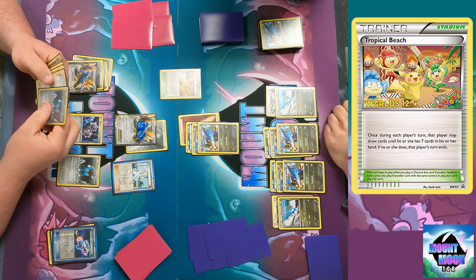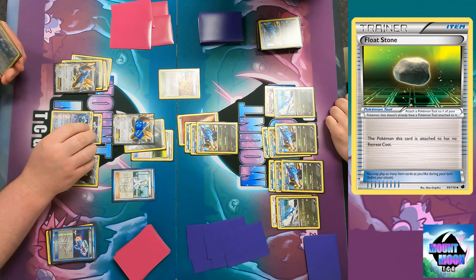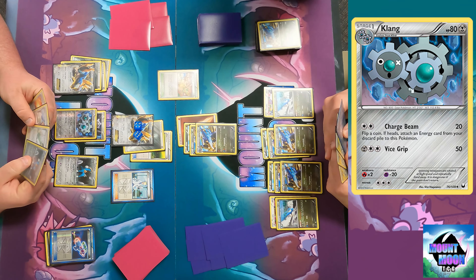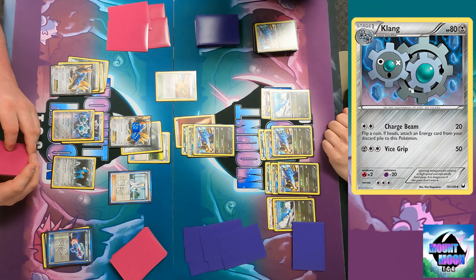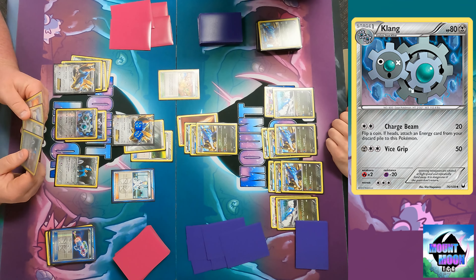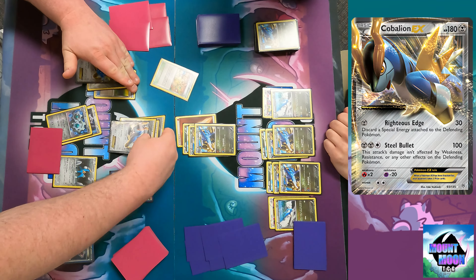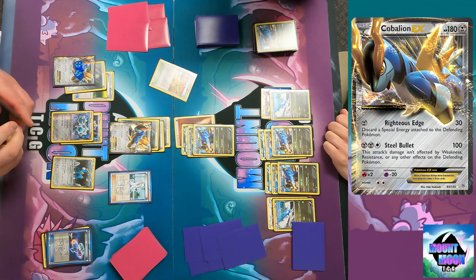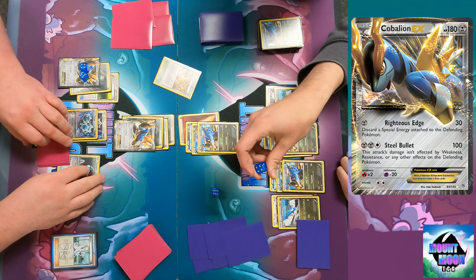They printed Tropical Beach for 2011 and 2012 Worlds. Not 2013 — they did Champions Festival that year. That card is so useless comparatively — it's a big downgrade. I evolve into Klinklang.